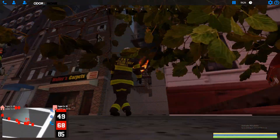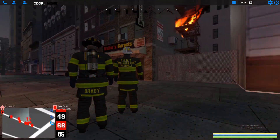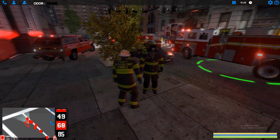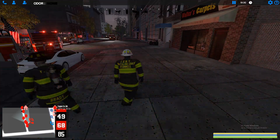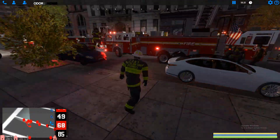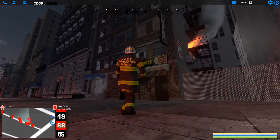All hands, box 1452. Fire on the third floor. 7-8 to command — I got a dead hydrant. 7-8 to command, pack up to the fire department. We have water on the fire. 10-4.